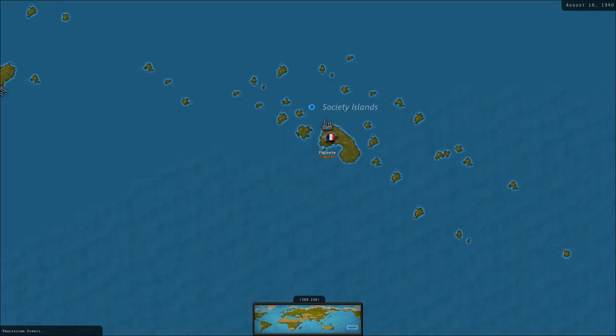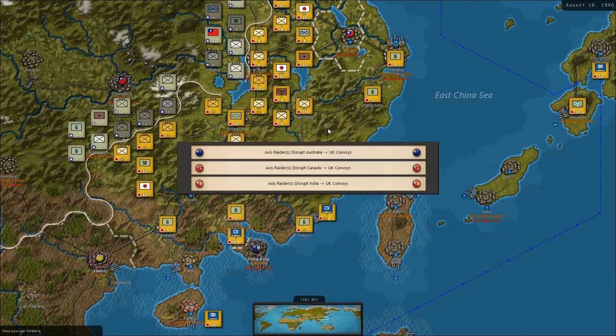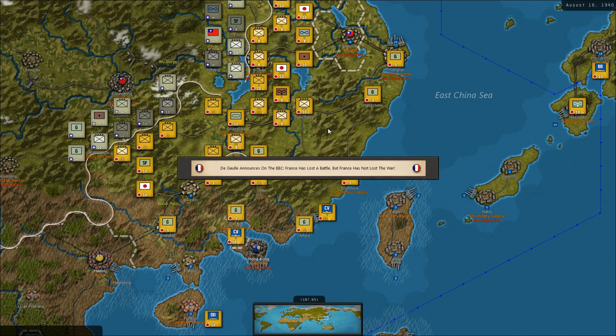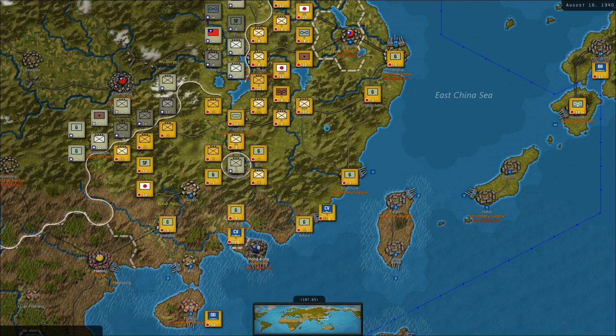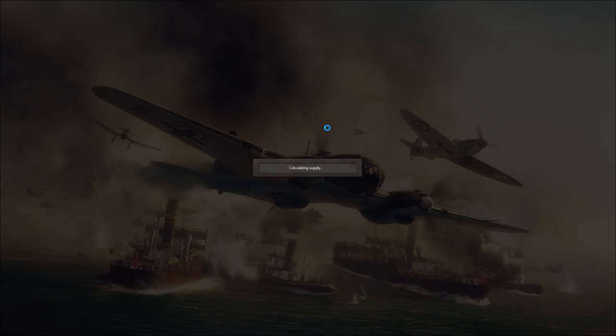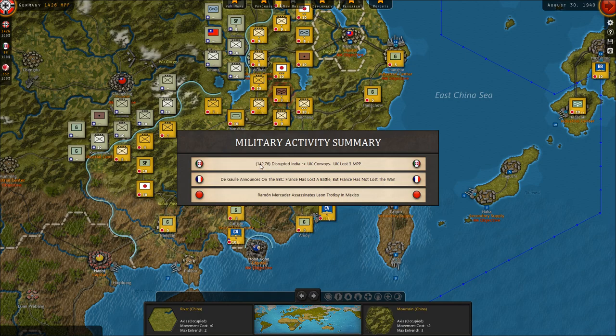Syria goes Free French — they don't see Japan as such a threat yet. Partisan activity in China. We're disrupting a lot of their convoys. De Gaulle announces on the BBC: 'France has lost the battle, but France has not lost the war yet.' Ramón Mercader assassinated Leon Trotsky in Mexico with an ice pick. I didn't remember the name of who did it but I know he did it with an ice pick. Glad they assassinated that guy — though maybe he was better than Stalin, but I have no good proof of that.